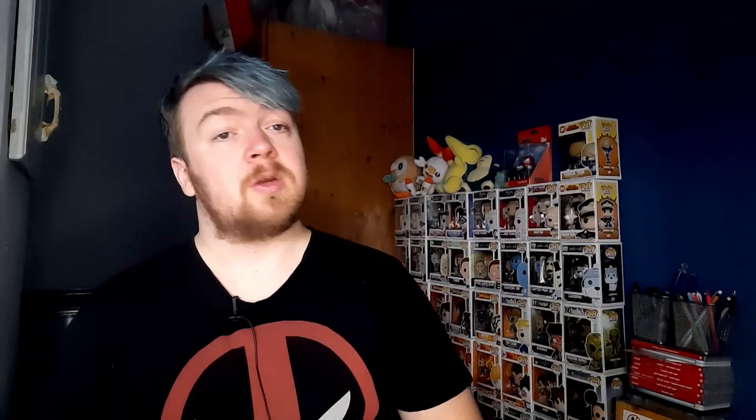The sub-commander is Saruman, the White Hand. For one blue, black, and red you get a legendary creature — avatar wizard — that is a mythic. Whenever you cast a non-creature spell, amass orcs X, where X is the spell's mana value. Goblins and orcs you control have ward 2. He is a 2/5. This deck seems like it's going to be a goblin or orc tribal deck that powers up others, and amass orcs is going to be a huge mechanic.